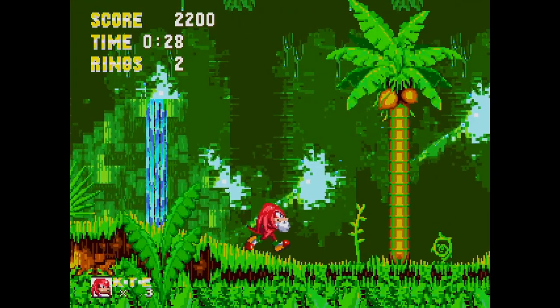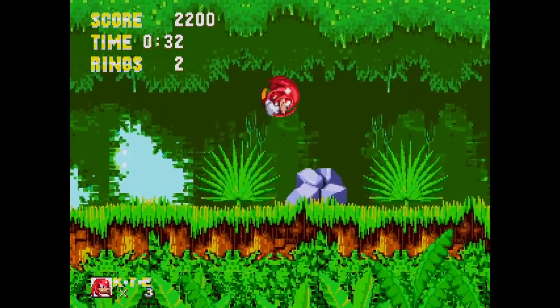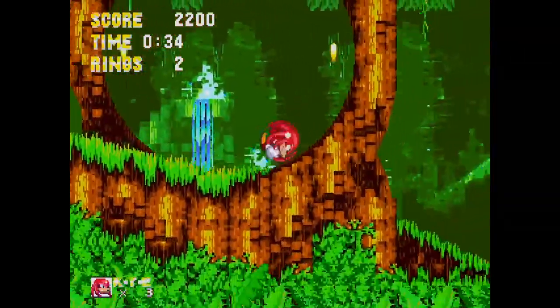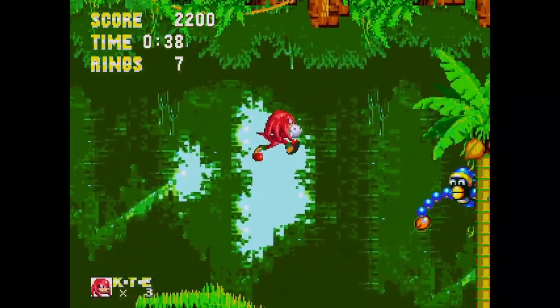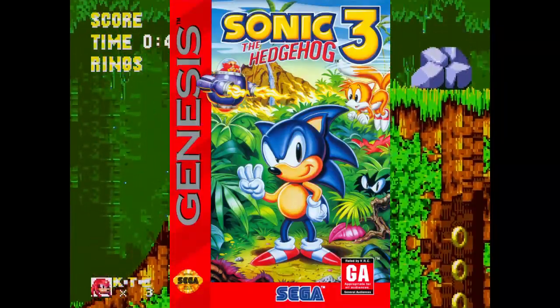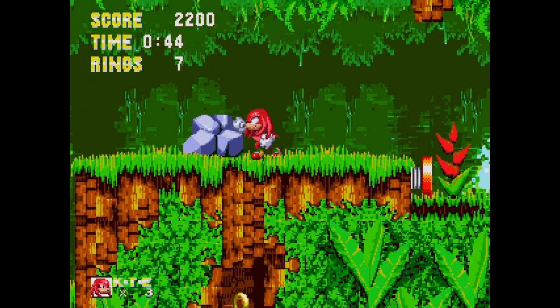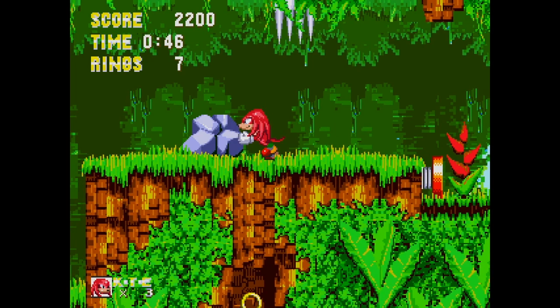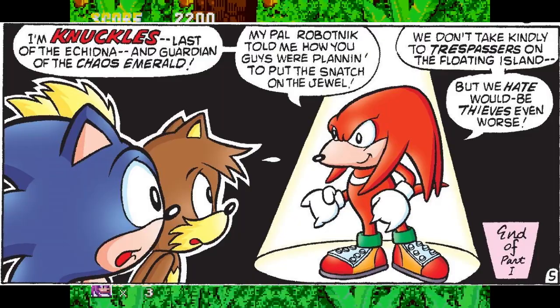Knuckles swipes all of Sonic's Chaos Emeralds and runs off. How long was Knuckles waiting down there? I mean, he's hiding in the bushes like some kind of creeper — on the box art of Sonic 3, so I'll assume quite a while.